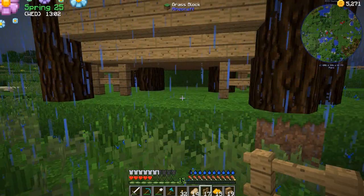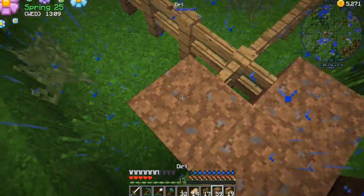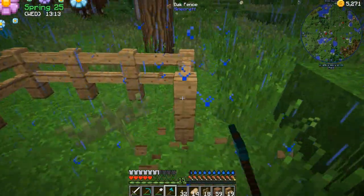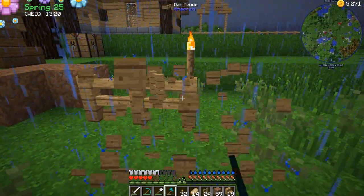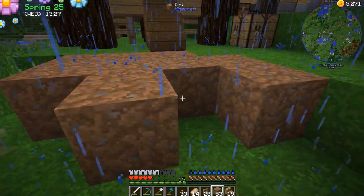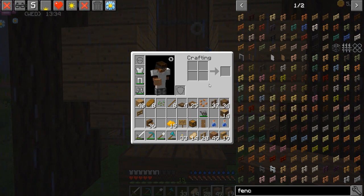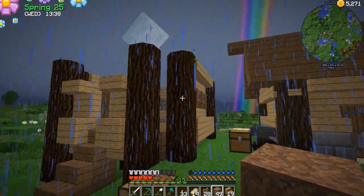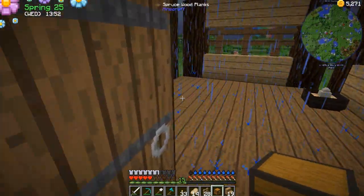Hey little guy, come on, gotta take you home. I did not break your torch, lady, I'm so sorry — little baby Jenkins must have done it. We've got to put him inside now. I would use a wooden pressure plate on the inside of the door, but obviously they'd touch that and get out. I think we might be able to get away with a weighted pressure plate, but I'm not too worried about it. Let's go and pop our chicken down there and get him a nice little nest box over here in the corner.